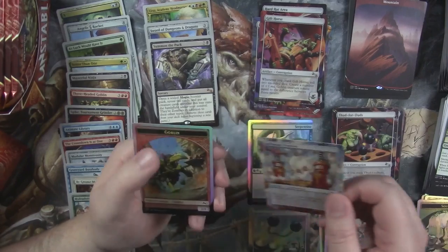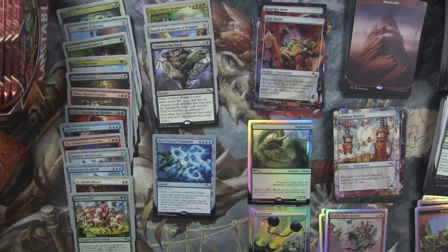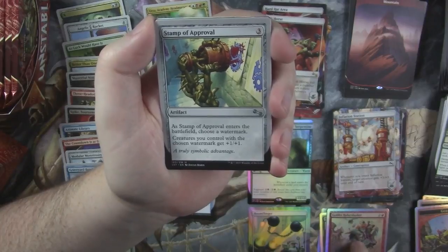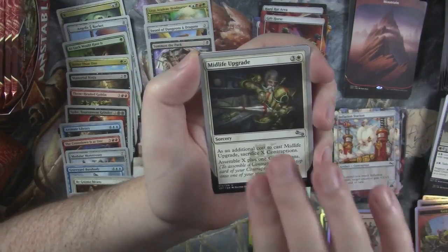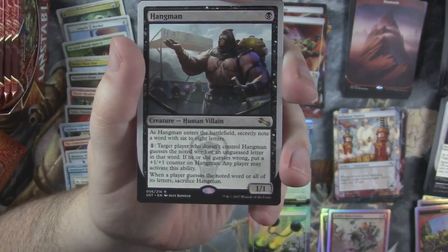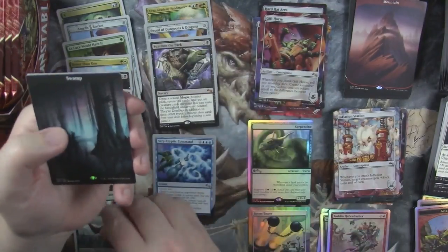Mountain. Thud for Duds. Inflation Station. And the silver-bordered goblin token. Alright, last pack from this side of the box. We hit three mythics, a foil rare, and five foils so far. Stamp of Approval. Zombified. Midlife Upgrade. And Hangman — this card is fun too. Pick a really strange weird word and your opponents will have a hell of a time guessing it. You pay 1 and make them guess one of the letters or the word, and for every one they get wrong this guy gets bigger. I played him in the draft and it was pretty awesome.